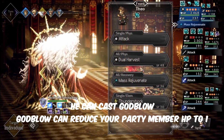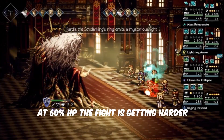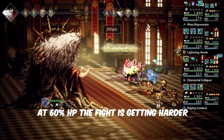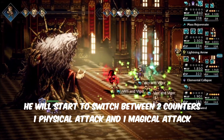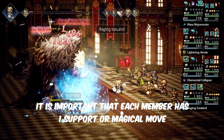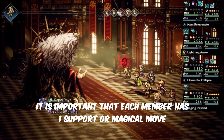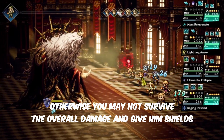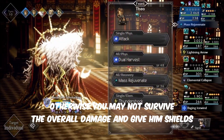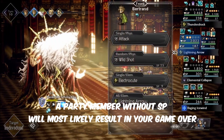He can cast God Blow, which can reduce your party member HP to 1. At 60%, the fight gets harder — he will start switching between two stances: one physical attack and one magical attack. It is important that each member has one support or magical move, otherwise you may not survive the overall damage, and it will give him shields. A party member without SP will most likely result in a game over.